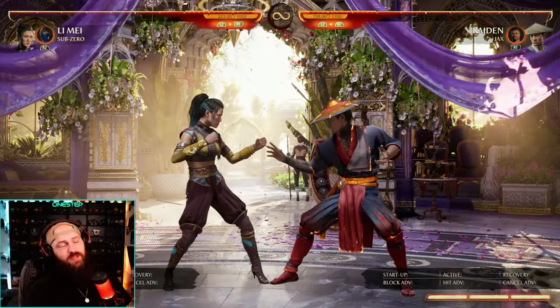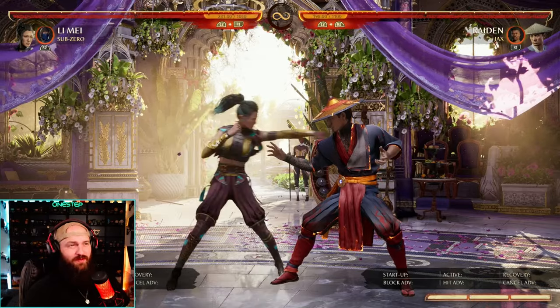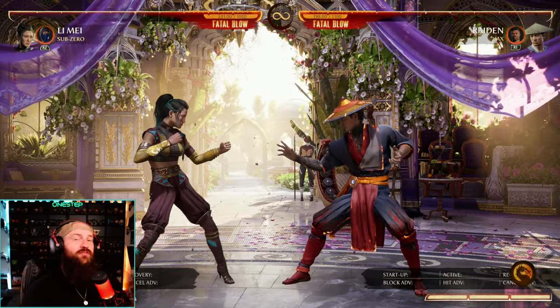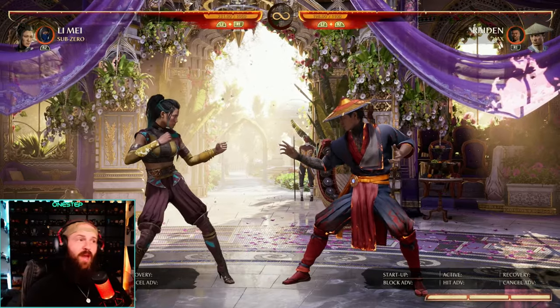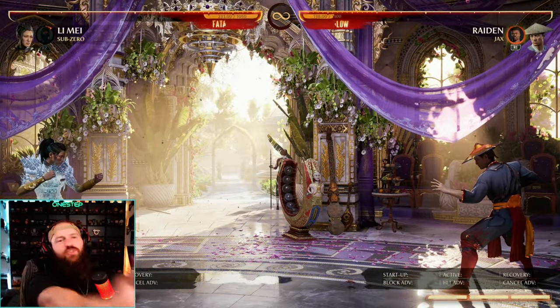Back cameo is the ice shoulder charge — that is a mid hit, so that's great. You can mix that into combos if you want to. But what you're really going to use it for is you can actually cancel into that from the armor move. You can go neutral cameo, then back cameo, and he'll make you projectile invulnerable and then shoulder charge them.